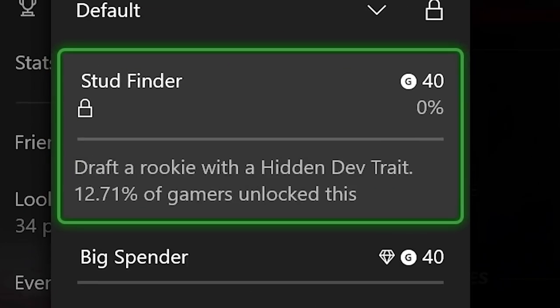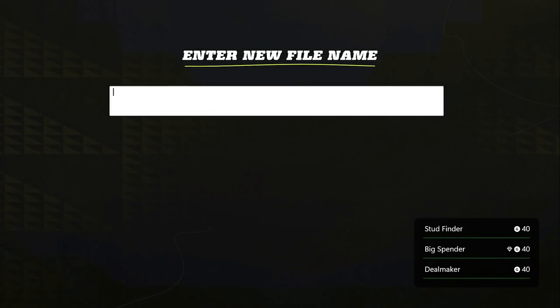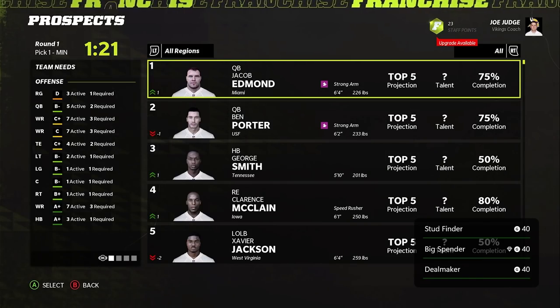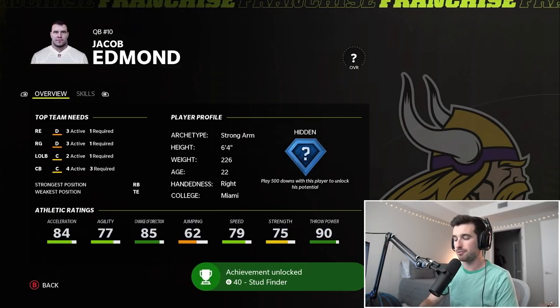Our next achievement is Stud Finder: draft a rookie with a hidden dev trait. I started a new league, simmed to the draft, created a save point to see who gets the number one pick, reverted back to that save, and drafted the best overall player on the draft board. He just so happened to have a hidden dev trait — and there goes our achievement, Stud Finder.